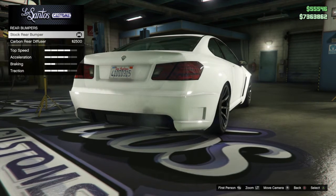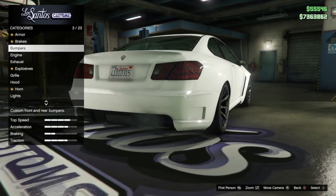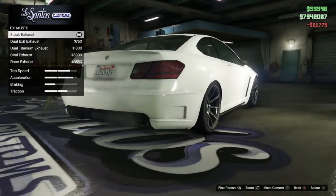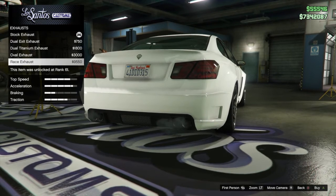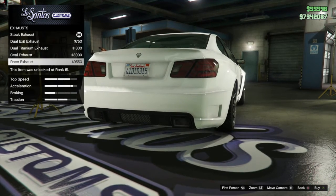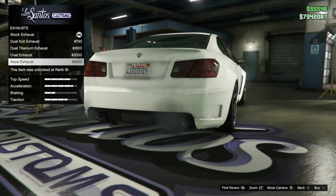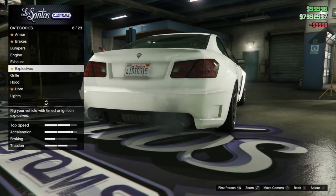Because we're going for the C63 AMG Edition, so the carbon rear bumper wouldn't exactly make it realistic. As for the engine, we're going to upgrade that all the way. Exhaust, on the other hand, we're going for the race exhaust — so go for that. And then the explosives we don't do, of course.